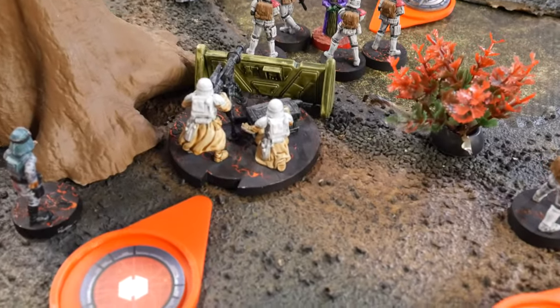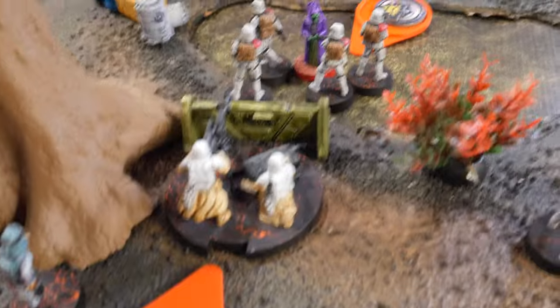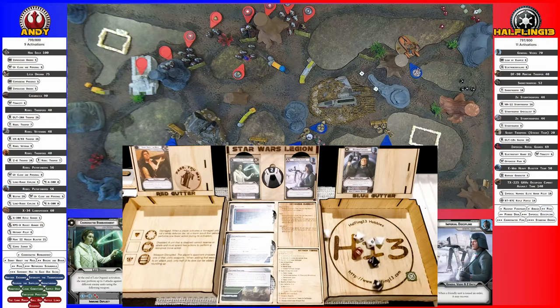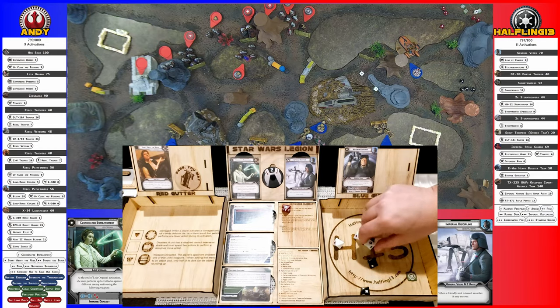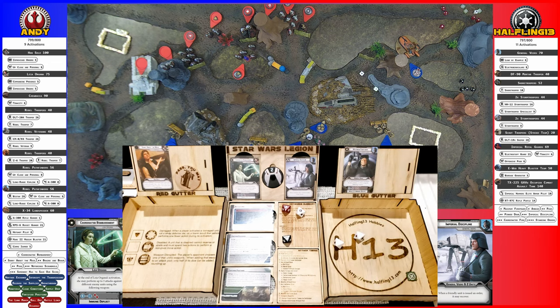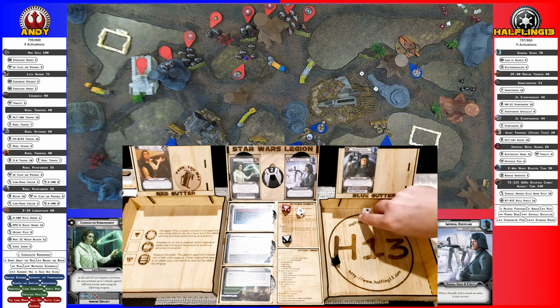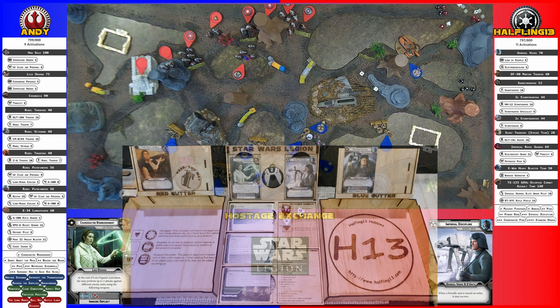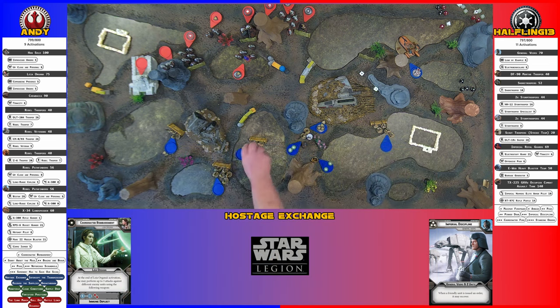I'm activating the E-Web. He is going to take an aim and then use his barrage generator to shoot at these guys over here that are just in range. There's a crit, a crit, a hit. I'm just rerolling two for another surge to crit. Cover takes one — you take three. Three surge to crits. They need two to stay alive — and they're dead. At least they don't have to worry about suppression. Sadness as the green unit dies.